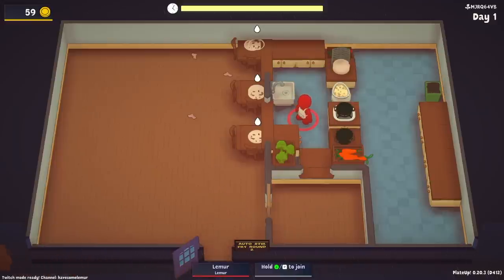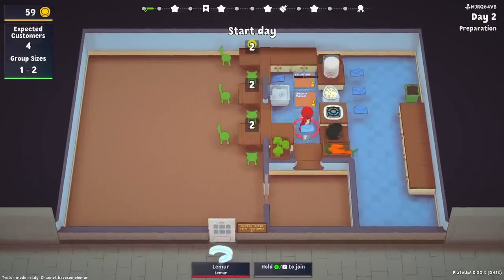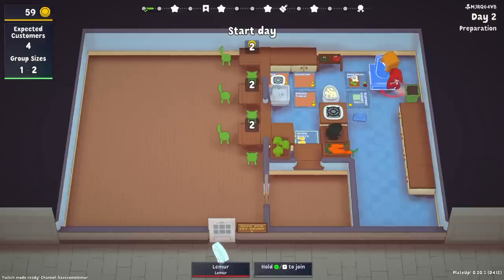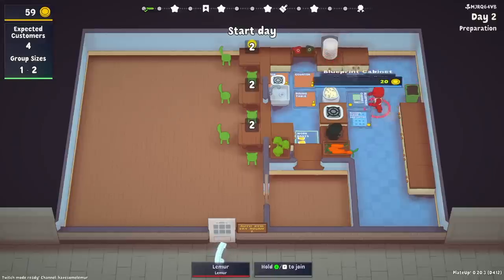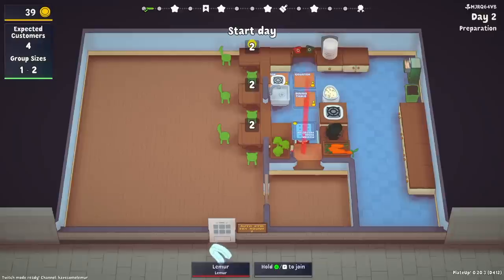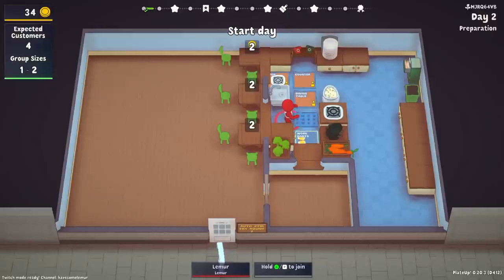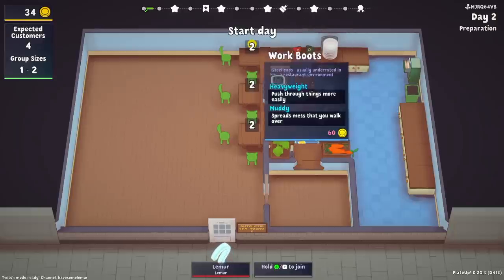We're going to attempt to go for the copying desk first so we can print off as much stuff as we need. There's the blueprint cabinet. I'll push this over one so I have access to the back if needed. Floor protector — I like that, it's a good start. We'll throw it down, put our floor protector there, and we could add another table if we want to get crazy. We've got our system started and we're ready to go.